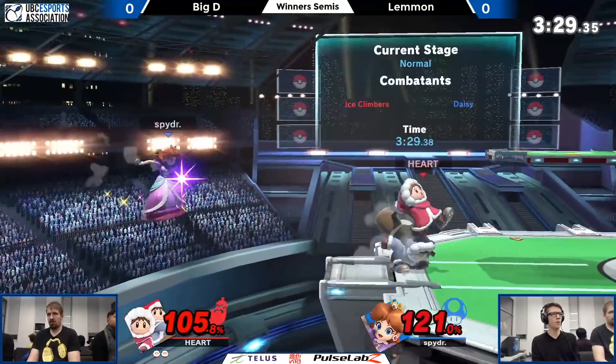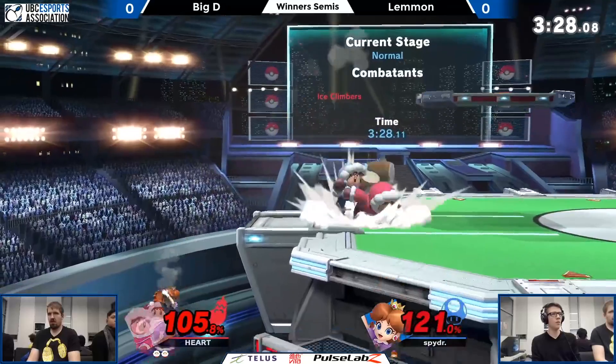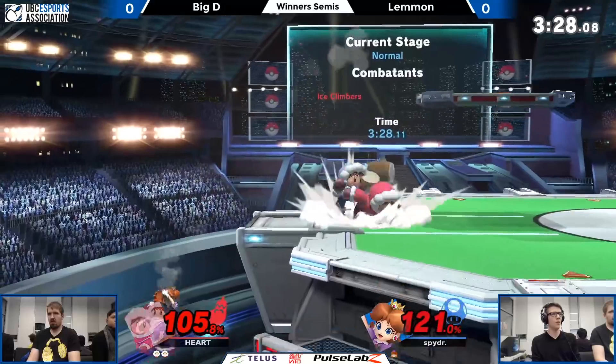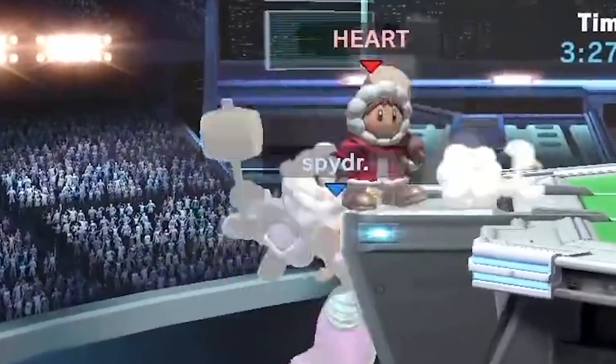I spent about 20 hours labbing this, going through a bajillion different versions, and this is the best I could come up with. I call it the Big D ledge trap setup because he's been innovating it the most in the tournament scene. To do the Big D setup, it's pretty simple: you just face the ledge, jump towards it, and fast fall at the right time. If you do it correctly, Popo will land in front of the ledge and Nana will grab the ledge, setting up for the trump.